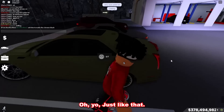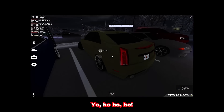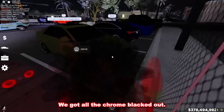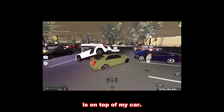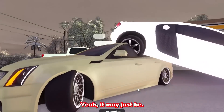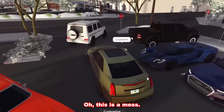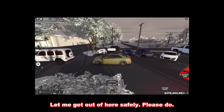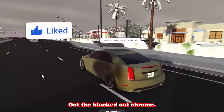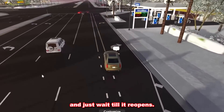You already know that thing is clean. Just like that, we got all the chrome blacked out. I think this guy's Audi R8 is on top of my car — look how low it is. Let me get out of here safely. This Cadillac is nice — got the blacked-out chrome. I think we're gonna head back to the McLaren dealership and wait till it reopens.